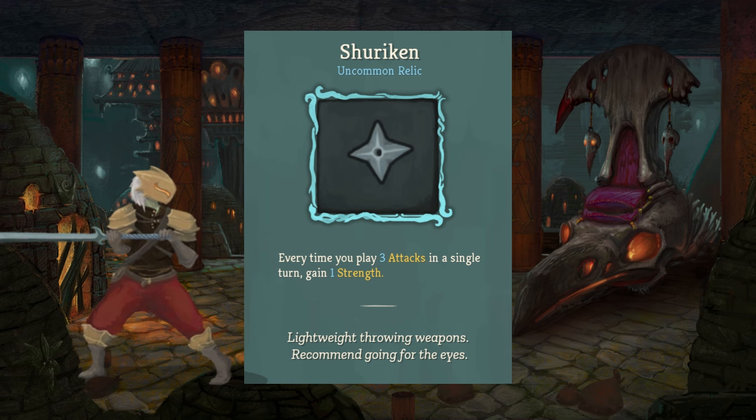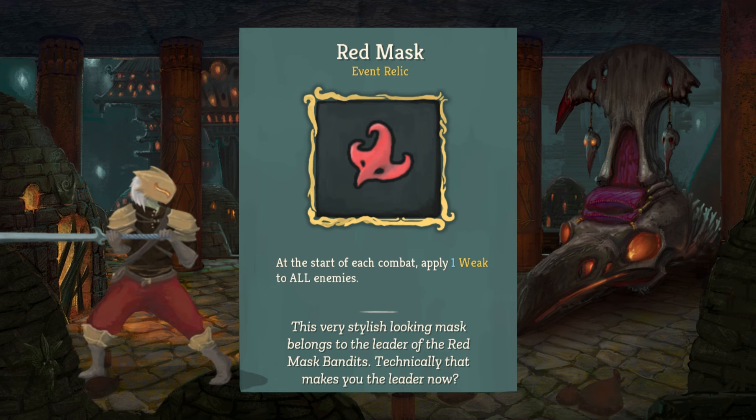The Red Mask. This is an event relic. You cannot buy this; you cannot find this. You have to stumble upon a specific event where you meet with some cultists in a cave. If you have the option, this is a wonderful relic. At the start of each combat, apply one weak to all enemies. This is kind of like the Bag of Marbles where you can apply a debuff straight off the bat, giving yourself both feet in the door.